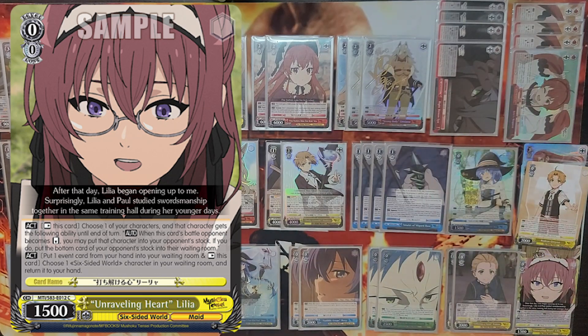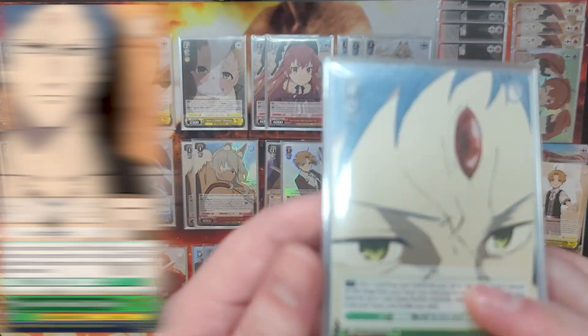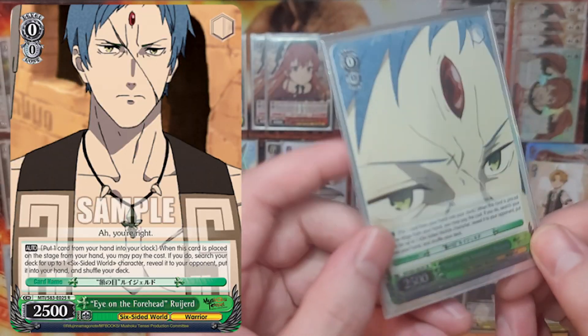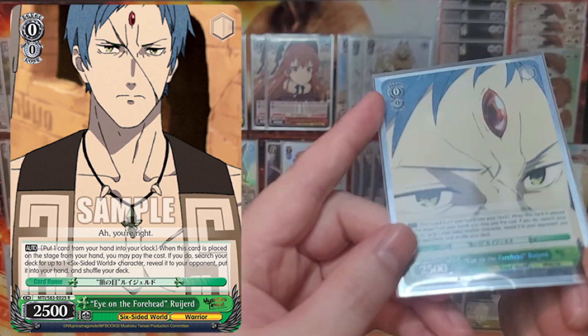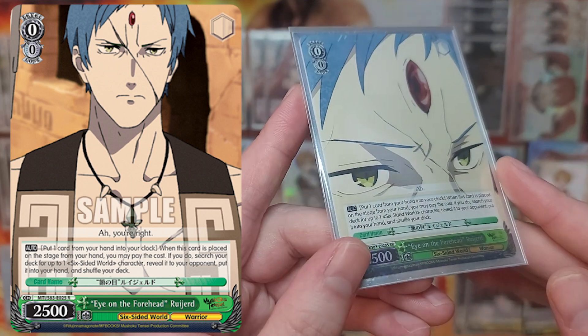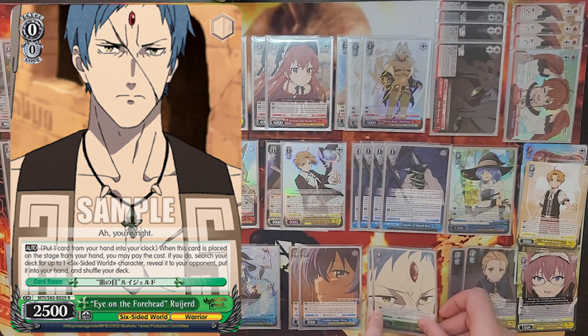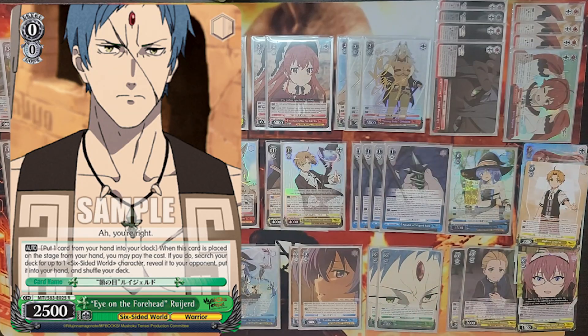This leaves us with two cards at zero. First up is Rugir — at 2500 he lets you put a card from your hand and your clock on play and search for a character. He's a cost-zero Ricky that helps you color-fix, so he's in most builds. As the field changed you started to see more of him in decks, usually replacing the level zero Heiress for deck slots.